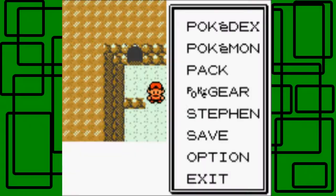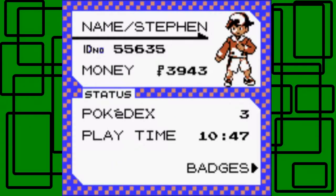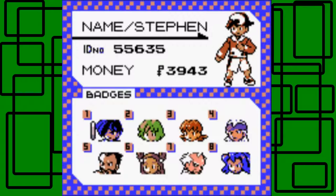Now let me show the trainer card. Playtime is 10 hours and 47 minutes. We have 3,943 Pokédollars. Pokédex: just three caught — Hoothoot, Chikorita, and Growlithe. Badges: we just have the Zephyr Badge from Falkner, however you want to pronounce it — I can't pronounce it correctly to this day. It does a cool little spinning animation that looks like wings.